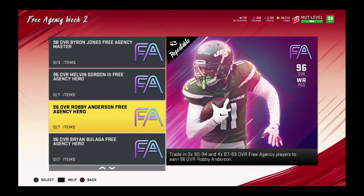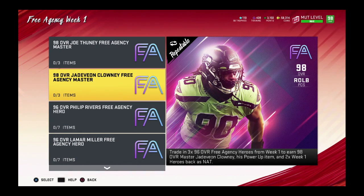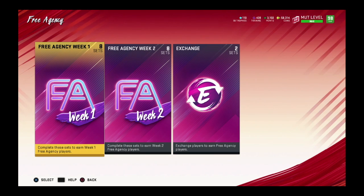Those are two cards I want to bring to this team ASAP. Because Robby Anderson is a speed demon, and right now Tom Brady has been playing very, very well for me. And obviously with week 1, I am trying to complete Jadeveon Clowney, which I'm going to try and finish up today with the solos and house rules.